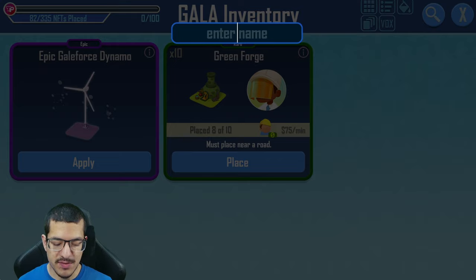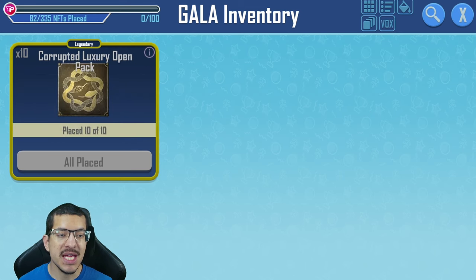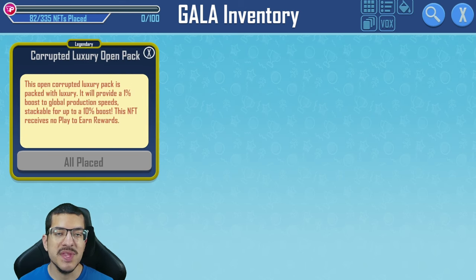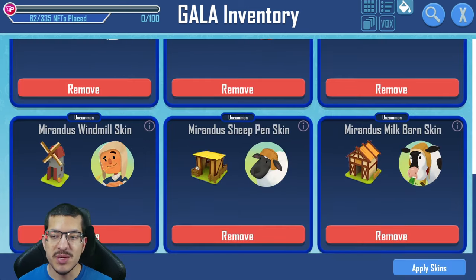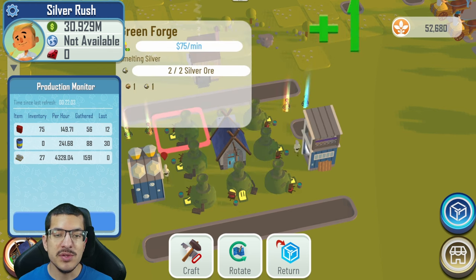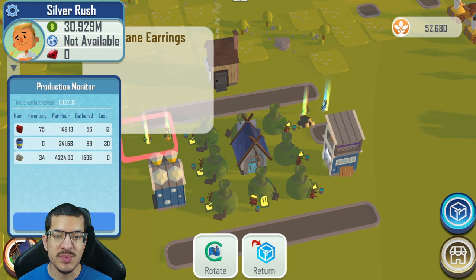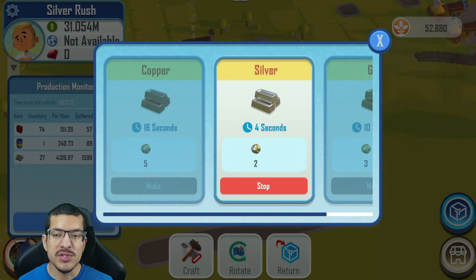The second additional NFT is the Corrupted Luxury Open Pack. When applied, it grants a 1% craft time reduction to everything in the town. You can apply up to 10 of these for a maximum 10% boost. This is similar to what the Miranda skins do — a full set of 10 provides a 10% craft time reduction — except the corrupted packs don't apply a movement speed bonus. However, they do stack with the Miranda skins, further reducing the craft time of silver.